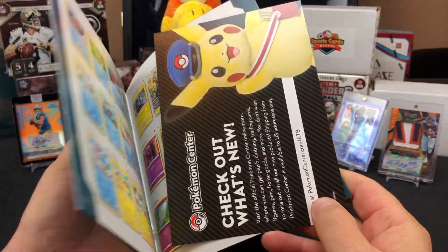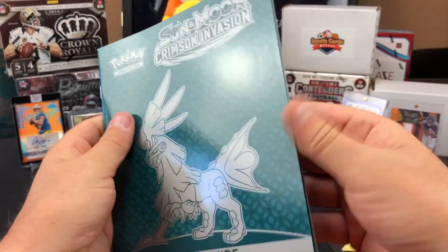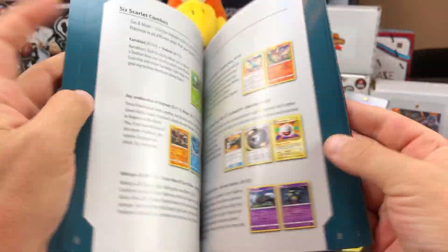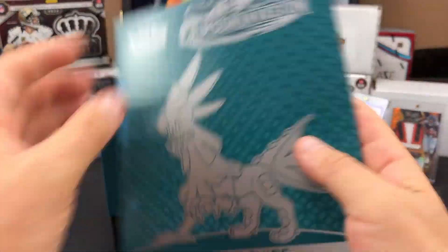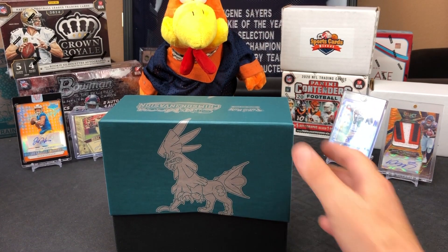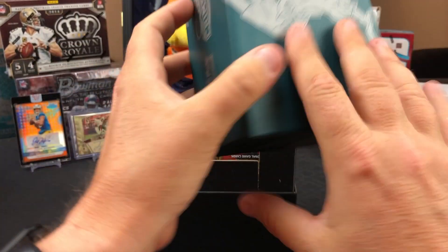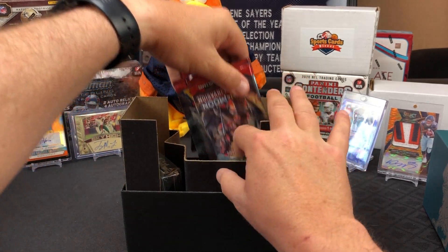There's a player's guide — check out what's new, some fancy stuff showing the set. Looks like all the cards you can find in the set are in there. So here's the fancy box — it's a nice, sturdy box. And there's what we're looking for: eight packs of Sun and Moon.